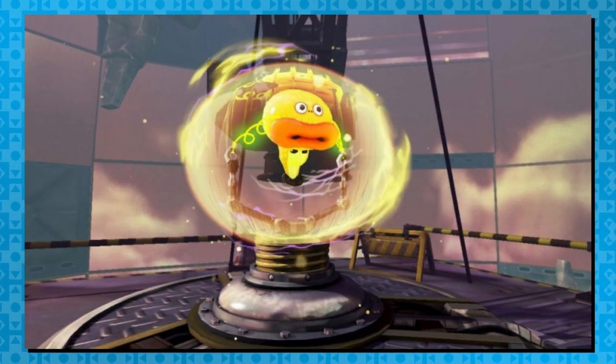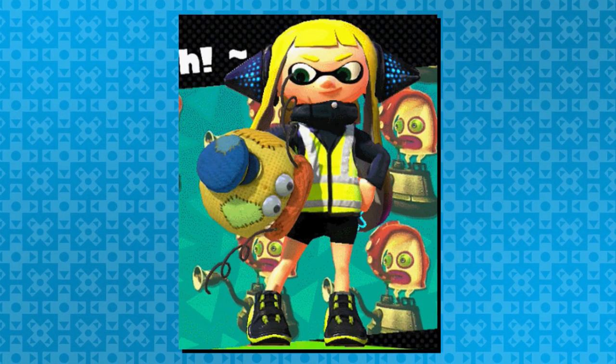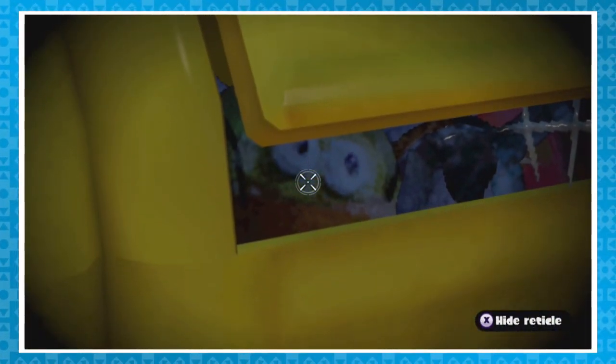As you already know, the Zapfish play a large role in Splatoon's Hero Mode. If you complete a level where you already collected a Zapfish, you'll instead be holding a stuffed one. If you check this dumpster in Inkopolis Plaza, you'll find a Zapfish that someone has thrown away.